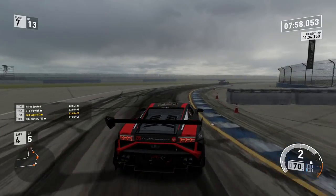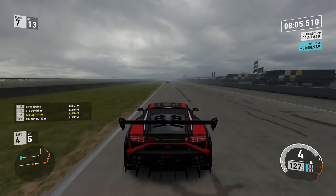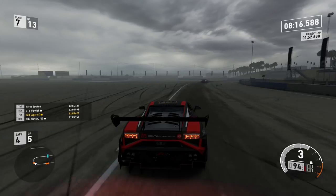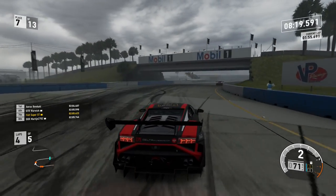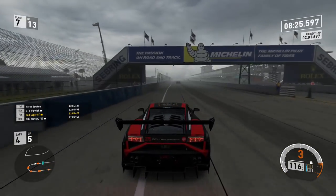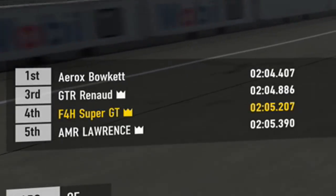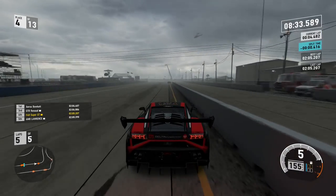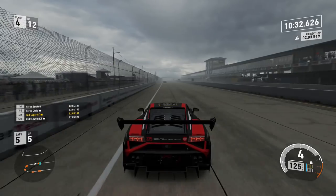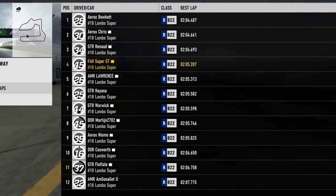Coming down the back straight towards the final turn, we're up on our previous best — we are going to improve. I improved on lap three, but it was a dirty lap. So I know I can do a low 2:05. Coming through the final turn, hooked up nicely, chasing down AMR Lawrence just up ahead. We go across the line to set a 2:05.2 — that puts us in fourth place. Coming through the first turn though, I just dirty the lap. Remember, there are new track limits at Sebring. You have to stay outside of that yellow line, and I just go over it.